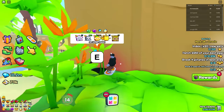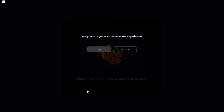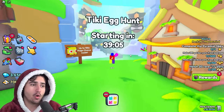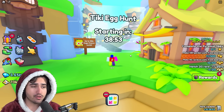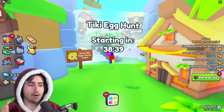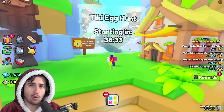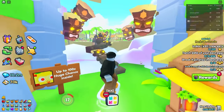In the tiki egg hunt event, you can get up to a 100x chance at getting this huge pineapple monkey from an egg. The only stipulation is that you can only hatch that egg for the length of the event — about an hour. For eastern time zone, it runs from 1 to 2, 5 to 6, and 9 to 10. So depending on how fast you find a 100x egg or 75x egg, that's how long you have to potentially unlock this pineapple monkey.